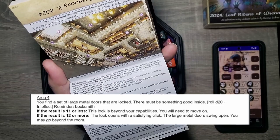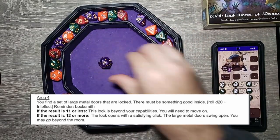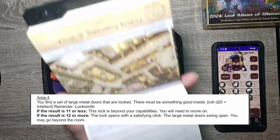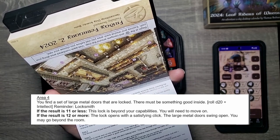Area four. You find a set of large metal doors that are locked — there must be something good inside. D20 plus intellect. Remember: locksmith. Eighteen. Intellect is minus two, locksmith plus two, back to 18. Why is it intellect? That doesn't make sense. But eighteen — the lock opens with a satisfying click. The large metal doors swing open. You may go beyond the room.